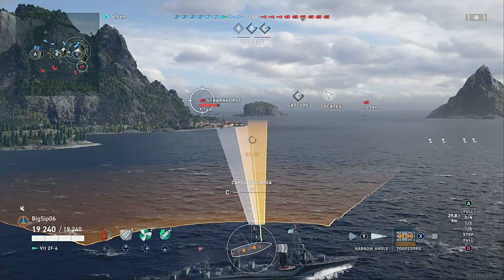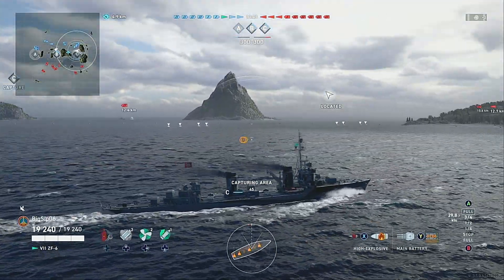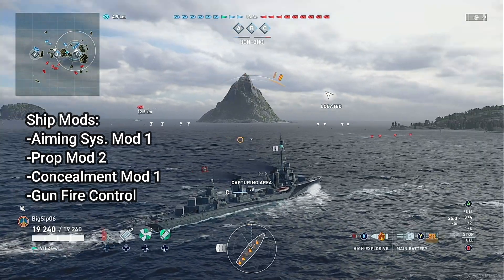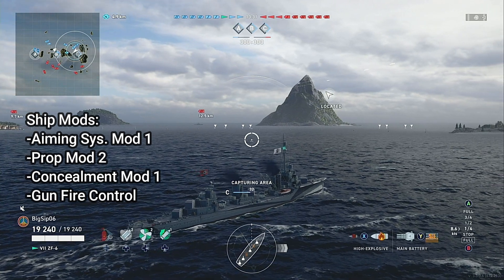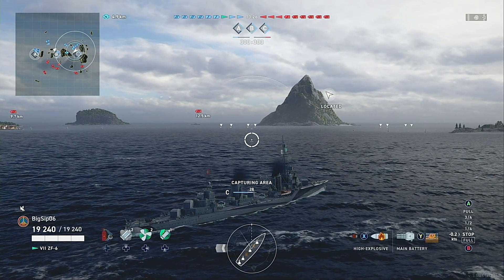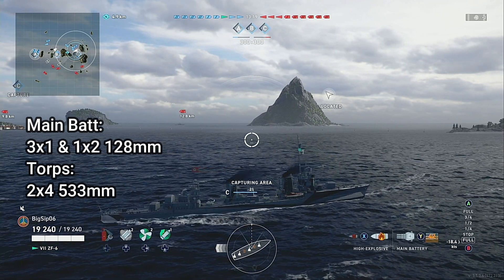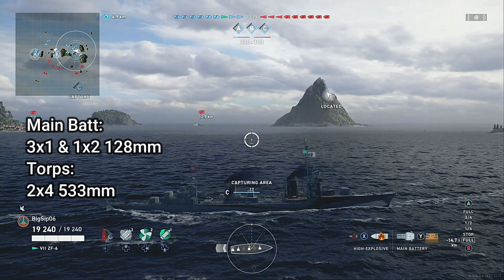Let's start off with the ship itself. Each of these builds are going to have the same four ship mods: Aiming Systems Mod 1, Prop Mod 2, Concealment Mod 1, and then Gunfire Control. This ship has a main battery of three turrets with a single gun, one turret with a double gun — total of five guns at 128 millimeters — and on the torpedoes you get two launchers, four torpedoes each of 533 millimeters.